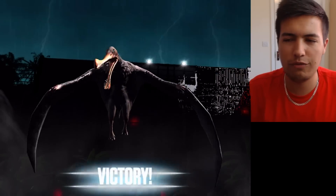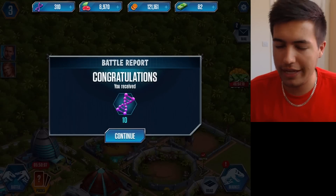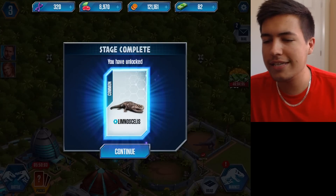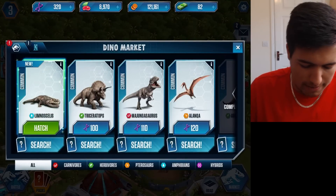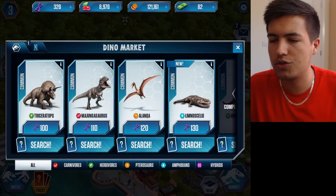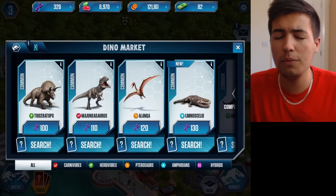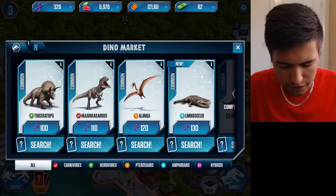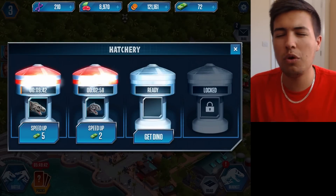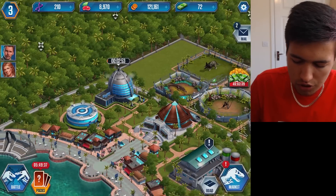We've completely wrecked him yet again. Obviously our first dinosaur, the legendary dinosaur, was pretty intense but we were able to destroy him. And we've now unlocked ourselves a Limnocellus — sounds pretty cool. Let's get him hatching. And then we can also hatch another dinosaur — we can do a Triceratops, I know that one. I'm going to go for this guy, the Mangadada, because I actually need one of them so that I can mate it with the other one, I think.